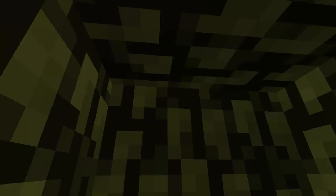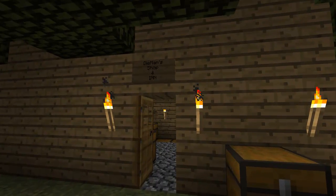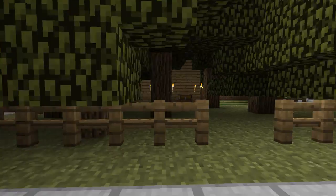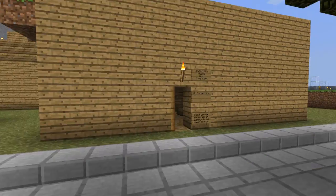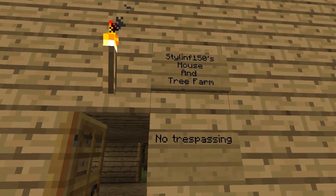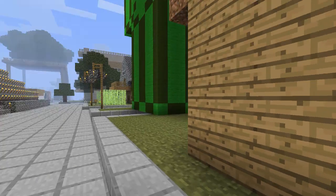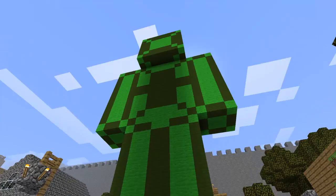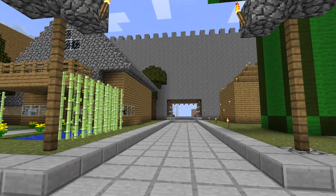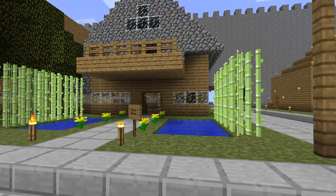There are some big old trees here. Diamond's shop, slash tree farm, slash farm. Stylin' 150's house and tree farm — no trespassing. There is a giant green man statue made out of cloth. The West Road has some pretty cool stuff leading out — I'm gonna put a sign up there that says West Road.